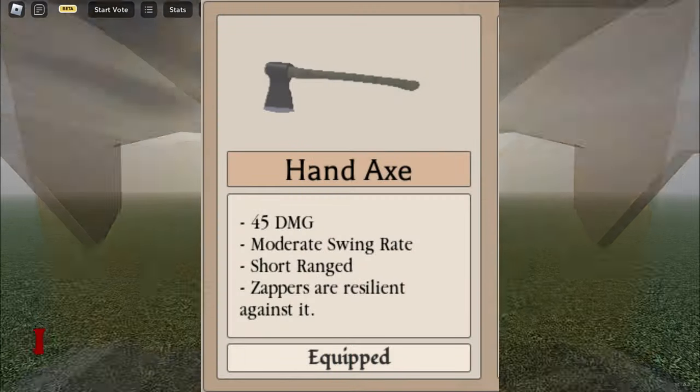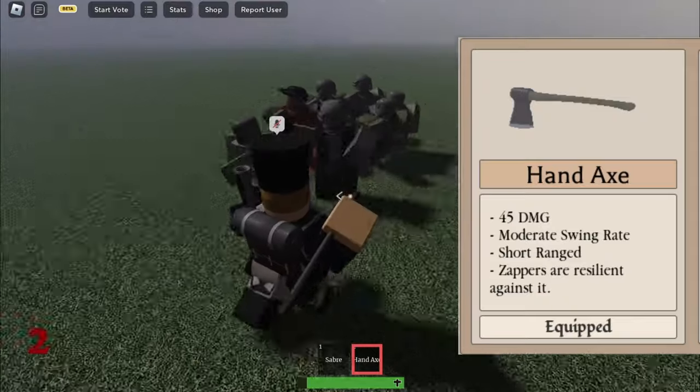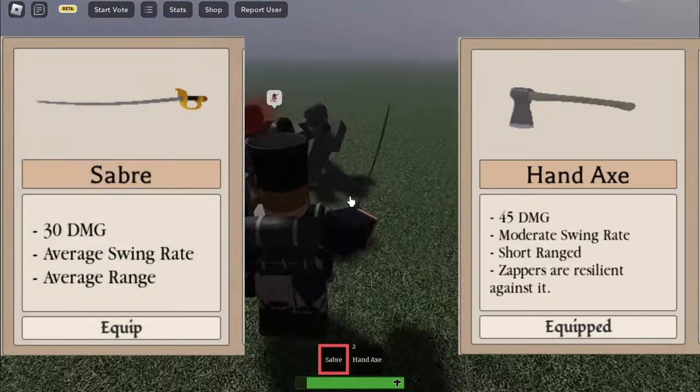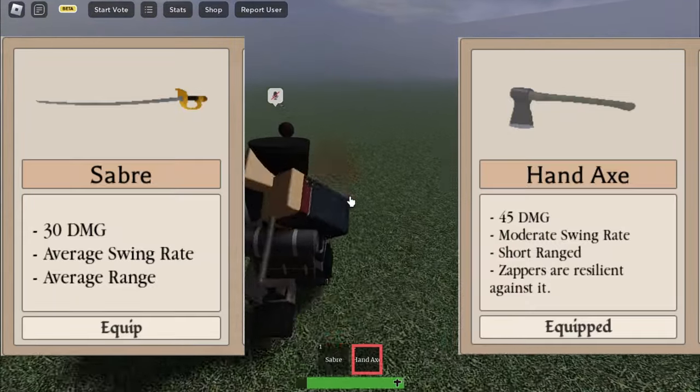Next up, the hand axe. The hand axe is extremely good as it has a faster swing rate and higher damage than the saber — yeah it may be shorter but the length isn't that noticeable. This is something you definitely wanna get as your first purchase.